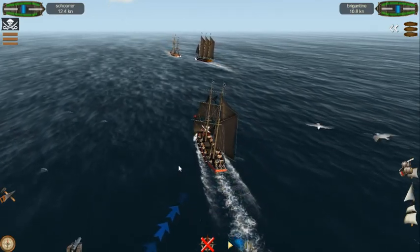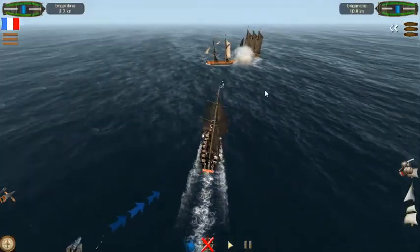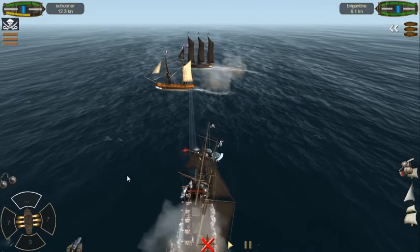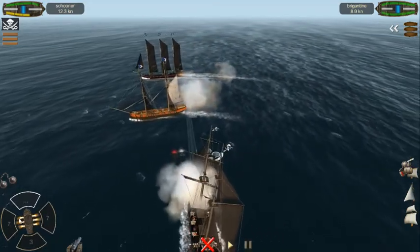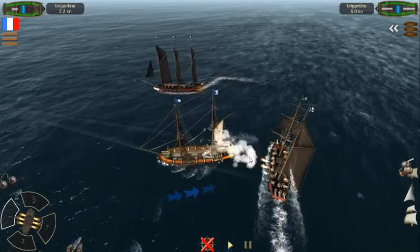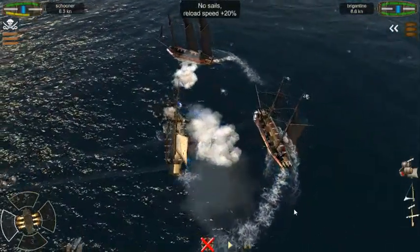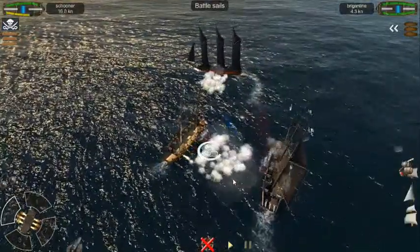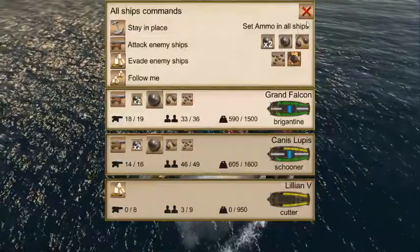First broadsides — you can hear it going off. It seems like the Brigantine fared better. We're going to have to get in there soon or else that schooner is going to be torn apart. Faster reloading cannons are presenting an advantage though. Now it's our turn to get involved — it's two on one now. I'm on fire! Its bow sails are torn apart, almost disabled.